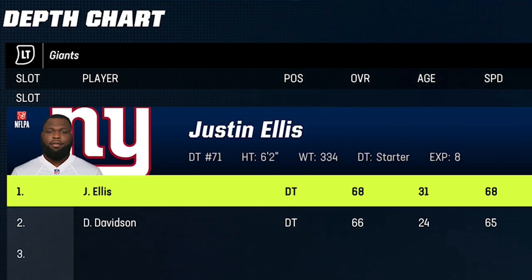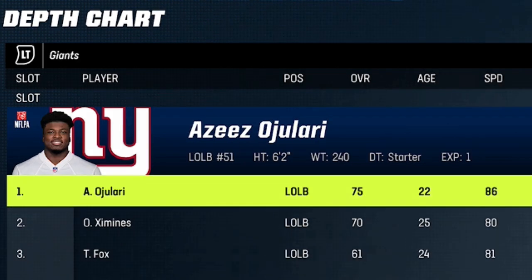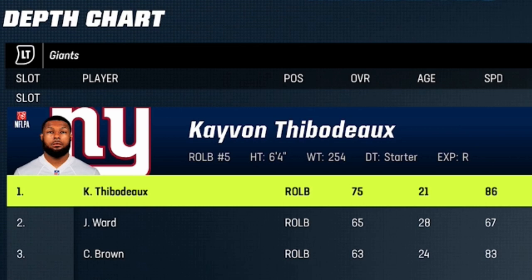Going through this roster, I'm really just looking for speed — making sure I have speed in the right places for the blitz I'm going to set up. Luckily, this team does have some very fast outside linebackers. 86 overall speed outside linebackers is really all I need to run the defense I'm going to run today.